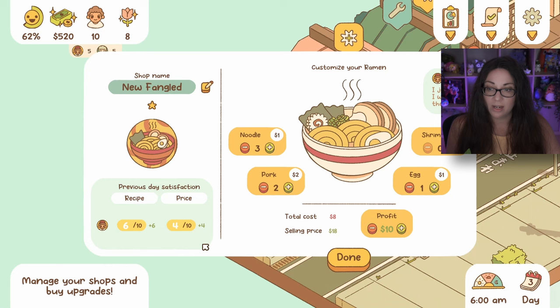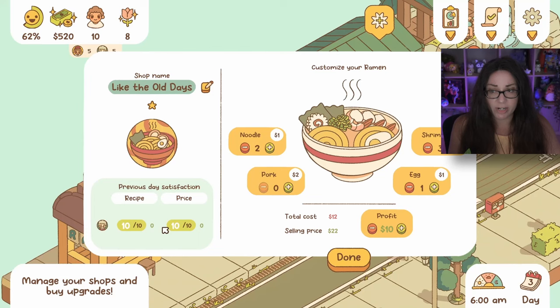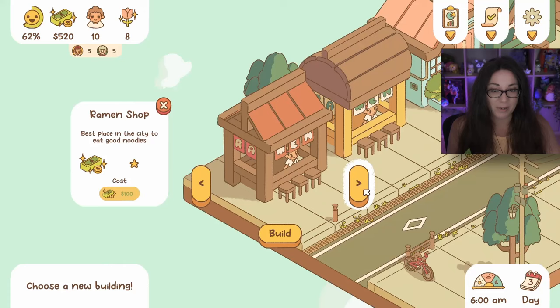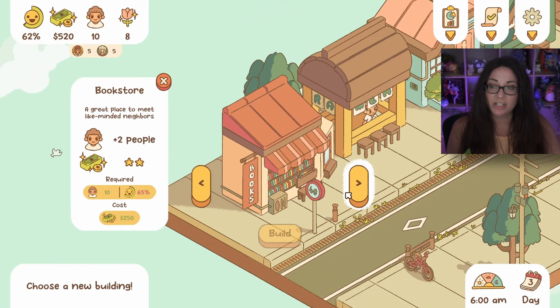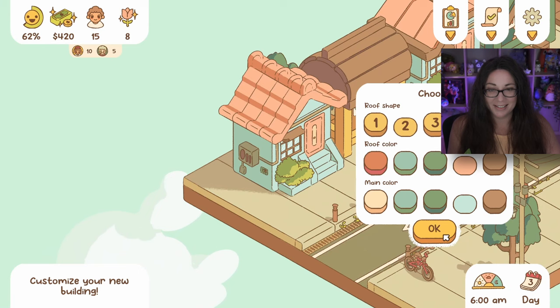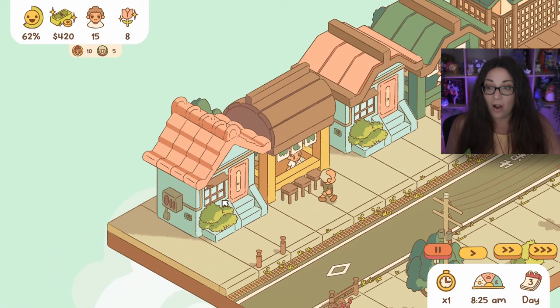They don't like the price - I'll lower that. I'm not going to raise the pork since they didn't complain about that. Everyone's happy with the old days place - let's up the profit by two. It's all about figuring out what's going to make people happy. Can we put in the bookstore now? I don't have enough satisfaction yet - very close though. Let's get some more young people.